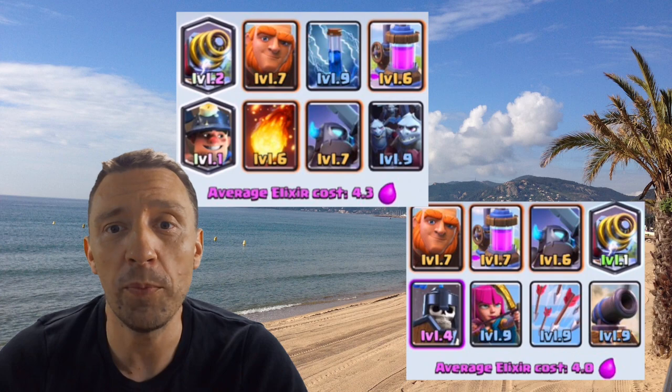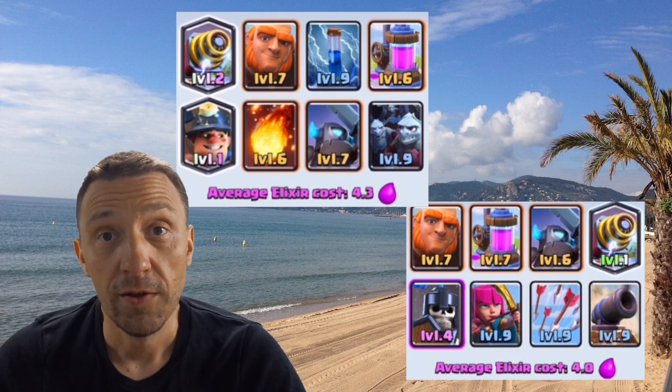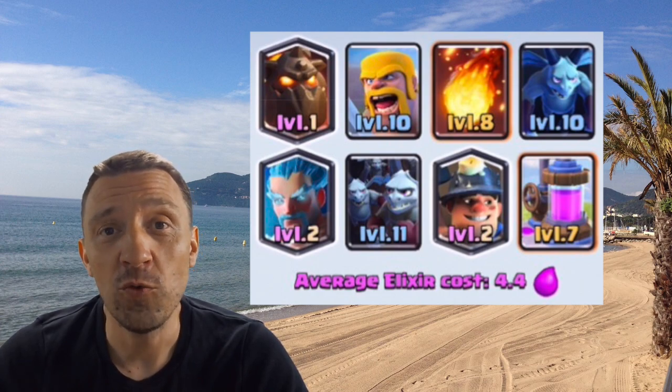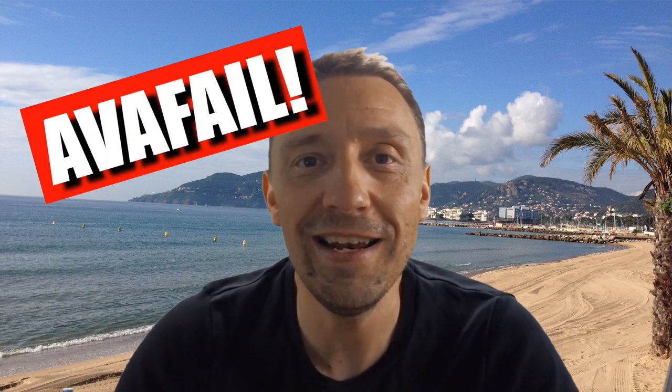To be complete: there are Sparky decks that made it into the top 10, and those have an elixir cost of 4.3. There is also a Lava Hound deck at 4.4 elixir cost. Notice that in all but one of these decks there is also a Miner — the Miner is really dominating tournaments right now.